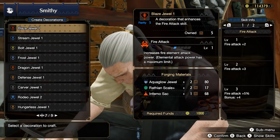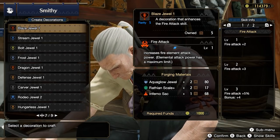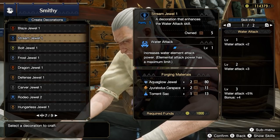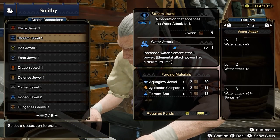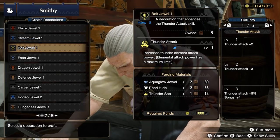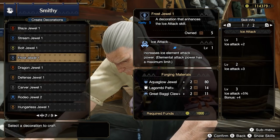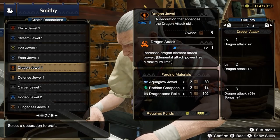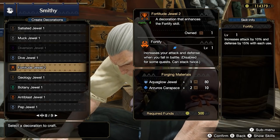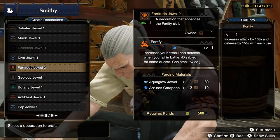For weapons that favor elemental damage, crafting 5 of each elemental attack jewel is a safe bet. These are: Blaze Jewel 1 for Fire Attack using Rathian materials, Stream Jewel for Water Attack using Jyuratodus materials, Bolt Jewel 1 for Thunder Attack using Khezu materials, Frost Jewel 1 for Ice Attack using Lagombi and Great Baggi materials, and Dragon Jewel 1 for Dragon Attack using Rathian materials. For early game, it's recommended to pick up a Fortitude Jewel 2 for Fortify to fill a level 2 socket you may have in your equipment.